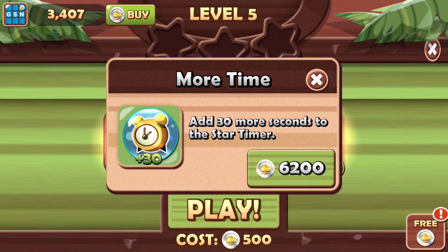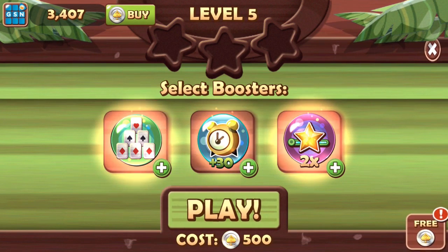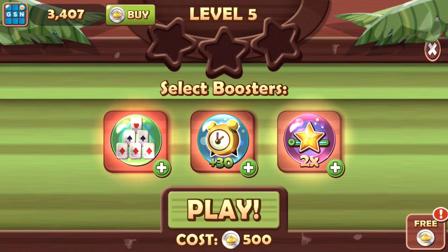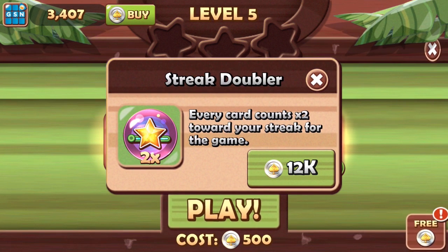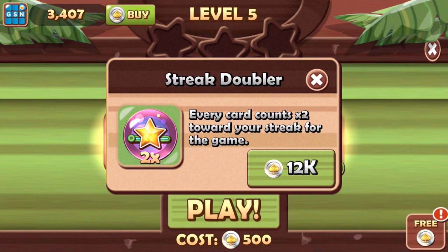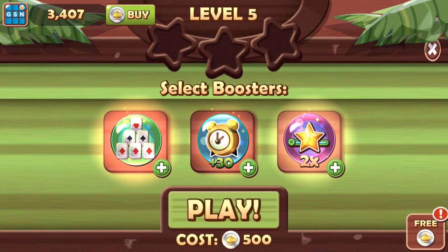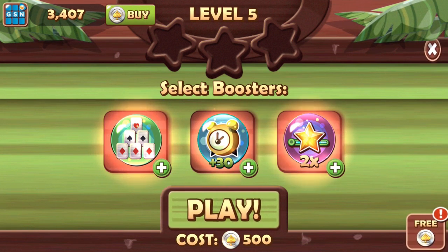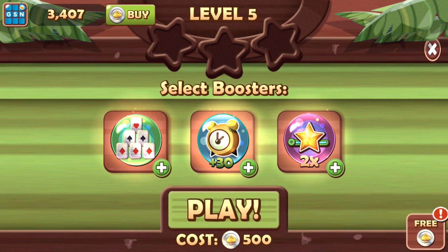Let's look at another boost. This one adds 30 more seconds to the timer, since a lot of these solitaire games are timed. There's also a boost where every card counts two times toward your streak. The streak is built up as you make consecutive moves — the more cards you get in a row, the bigger your streak, and the more points you get.